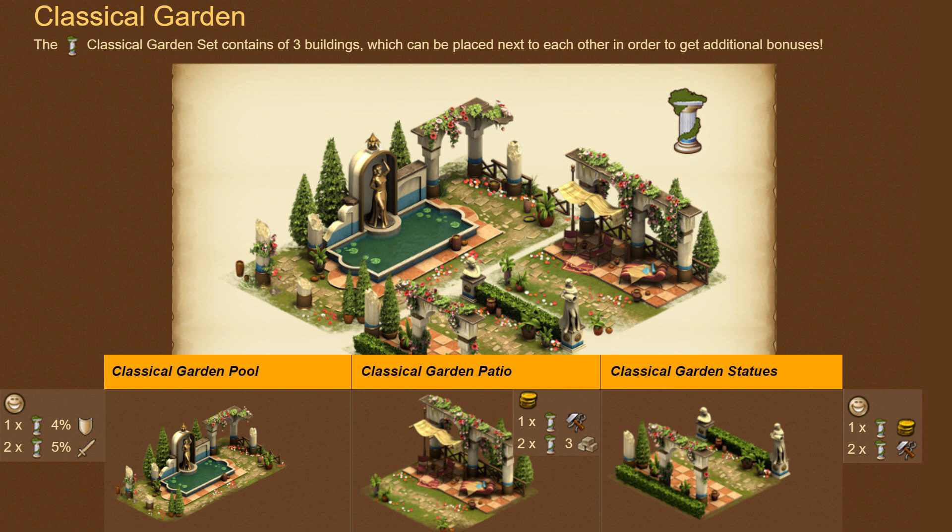The Classical Garden Set consists of 3 buildings which together grant interesting bonuses: Happiness, Attack and Defense bonus, Goods, Coins, and Supplies. Having a set with only 3 daily specials can be quite an interesting option for new players.